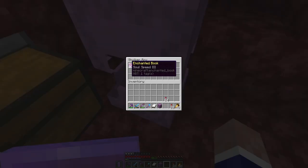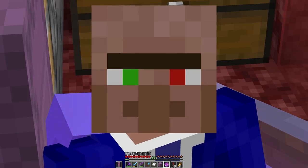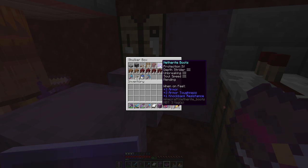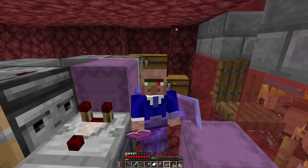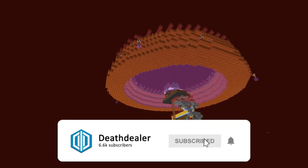Look at how many Soul Speed 3 books we've got. Let's attach these to our boots. I've just realized that we already had Soul Speed 3 - that must have been from our first episode, the first time we went into the nether. Oh my god, why didn't I check this before? You know what? It's fine. We just have spares now. Alright, let's put this shulker box away. And with the sorting of that loot, I class this project as finally done.